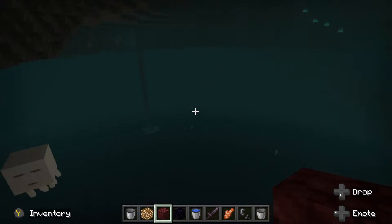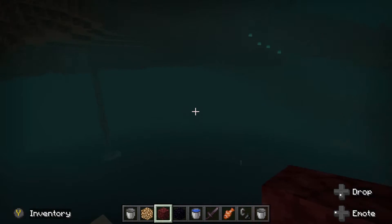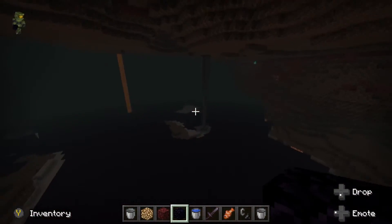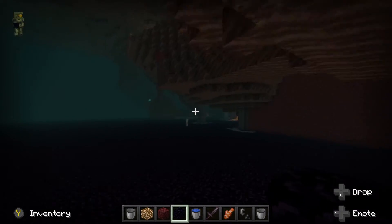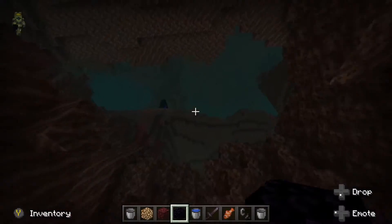Originally I replaced all the floor lava, but then I still had some inlets of lava coming in from the ceiling and from the walls, so I decided to make it even more pretty and completely exile lava from the Nether. This was a very tedious process and it took me a couple hours to find a good seed that was open enough to fly around and find a good area to do this in.